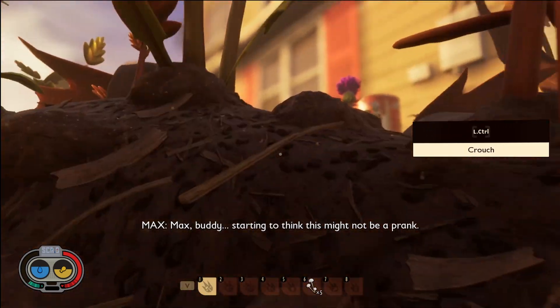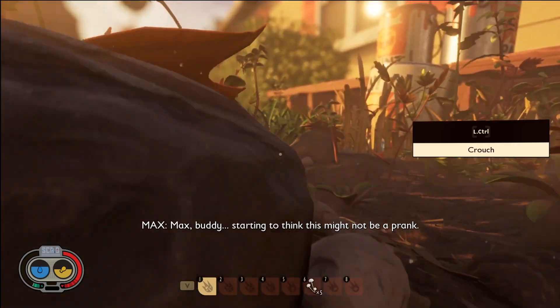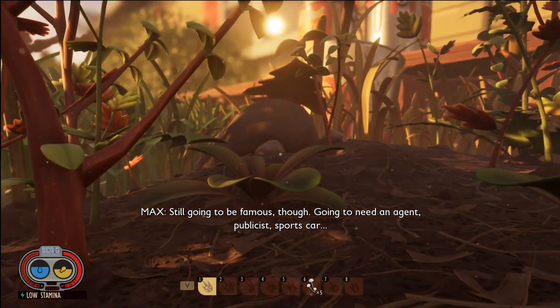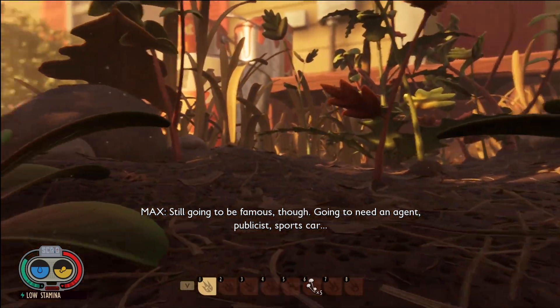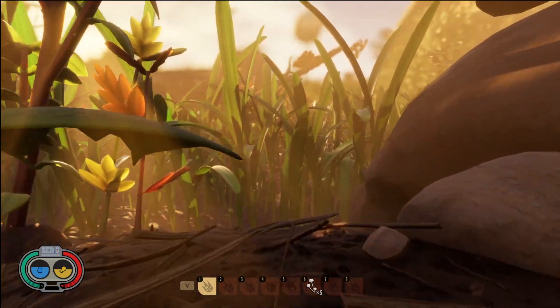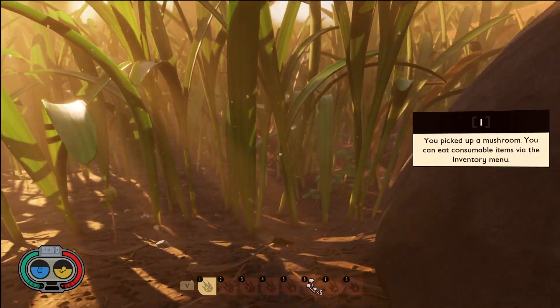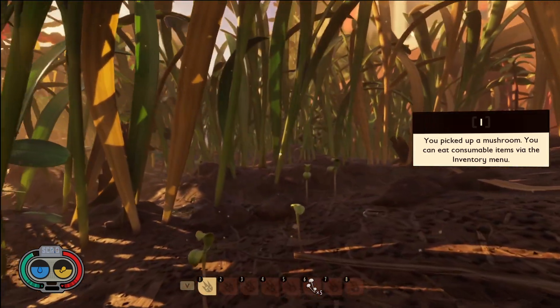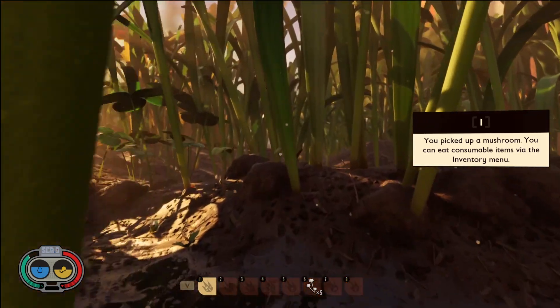Up here you will see paint pots. Once you see the paint pots, you will see this rock. Go around the rock, so you're right next to the paint pots. Go through the grass.